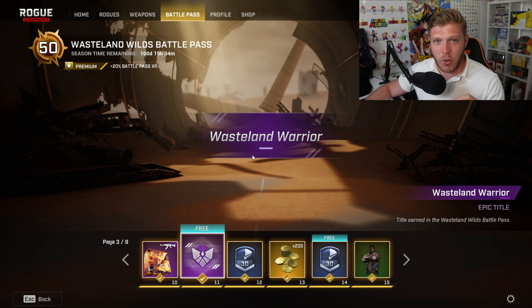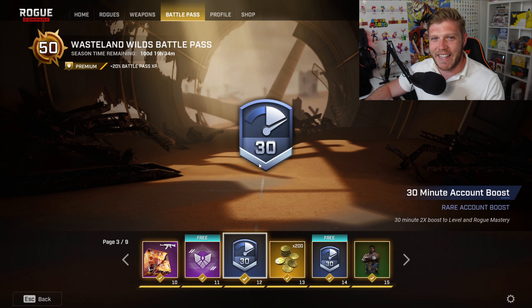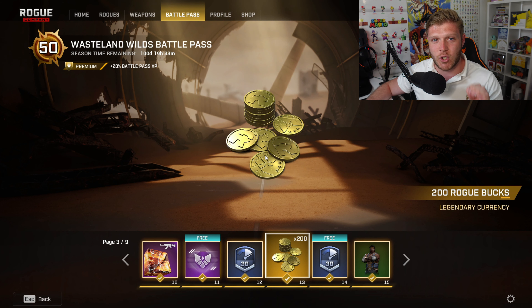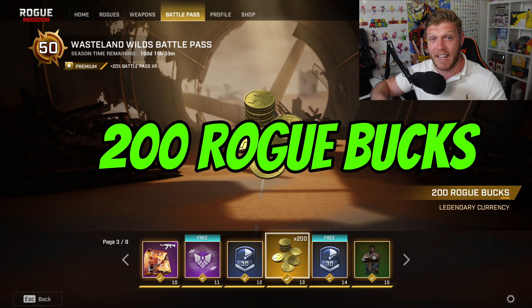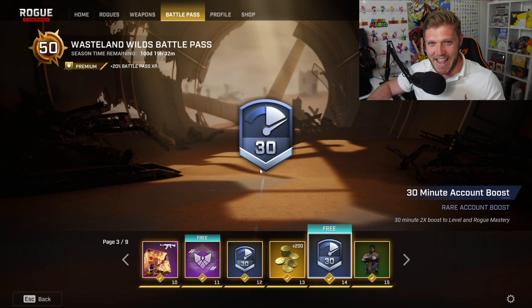The next item is the Wasteland Warrior Epic Title, before we get to another 30-minute account boost. Then in at 13, we have 200 Robux, and by the end we'll see if we get 1,000 back, just like we did in all the other seasons. And then another 30-minute account boost.